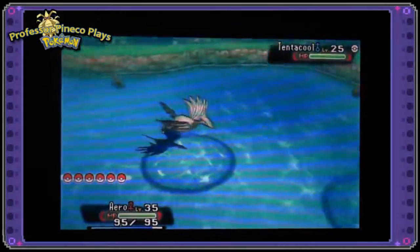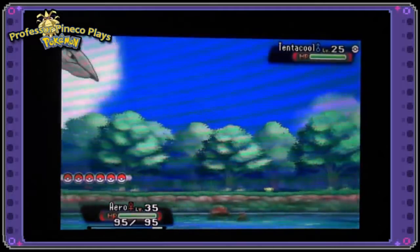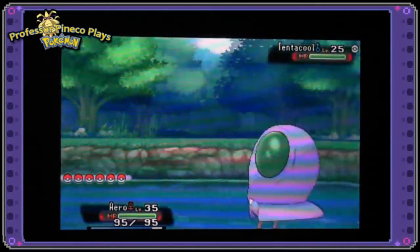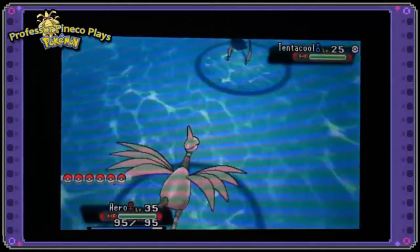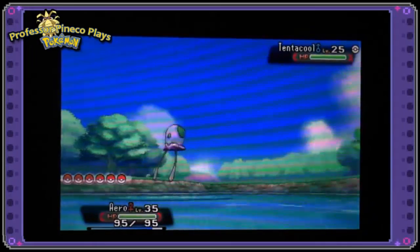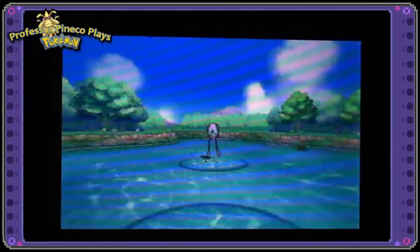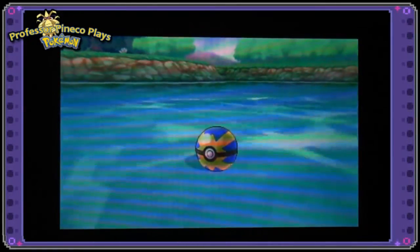I'm going to go ahead and I think I want him in a heal ball maybe? I'm just kind of looking through the balls. I hadn't actually thought about it. He's such a cool color — I really love how he's just a light purple. I think I'm just going to do a quick ball to see if I can just catch him right away. I'm not really in the mood to throw a whole bunch of different kinds of Pokéballs.